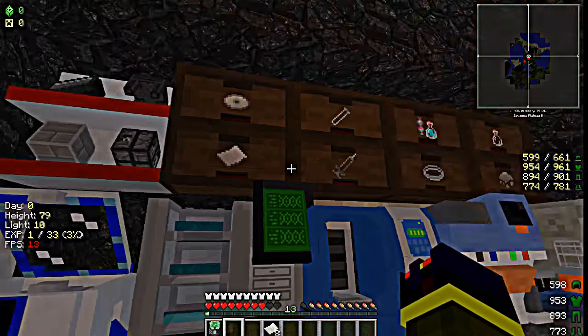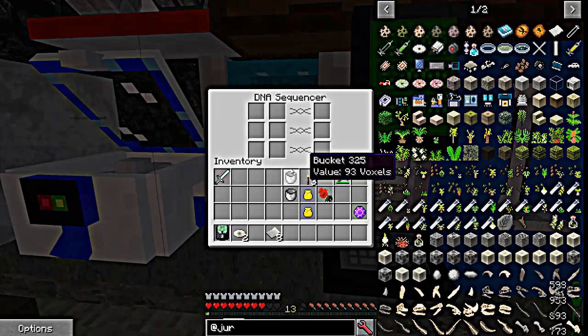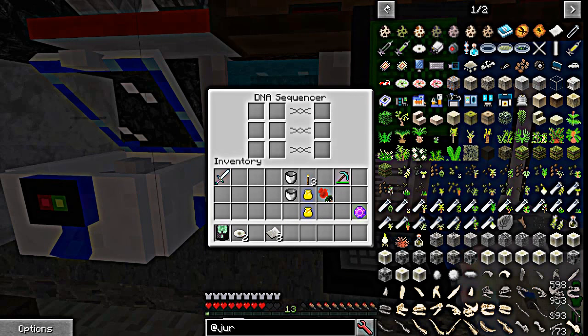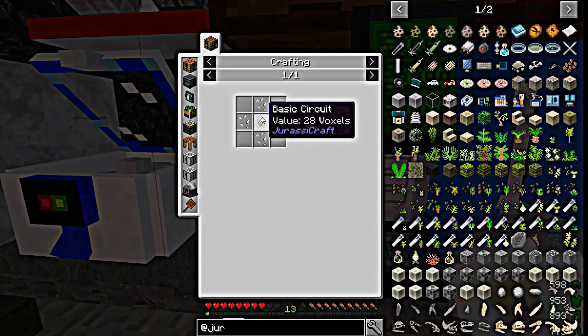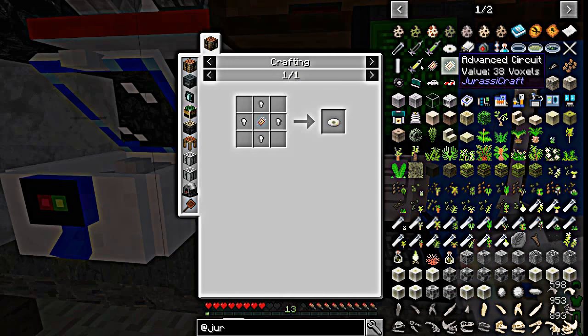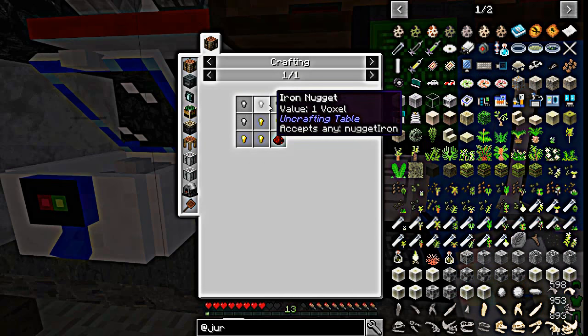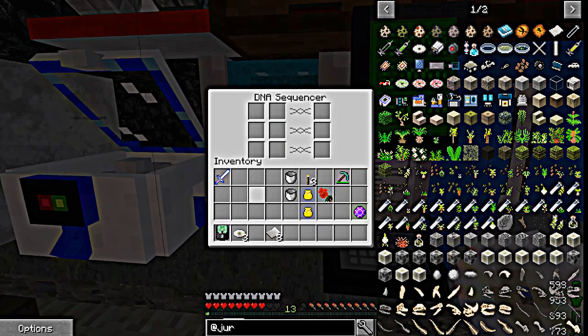This is the next step — this is when you're going to need the blank storage disk. To make one of those is pretty simple: an iron nugget and a basic circuit. A basic circuit is iron nuggets, gold nuggets, and a piece of redstone — pretty simple to get, and you get two out of it, so that's a pretty good deal.